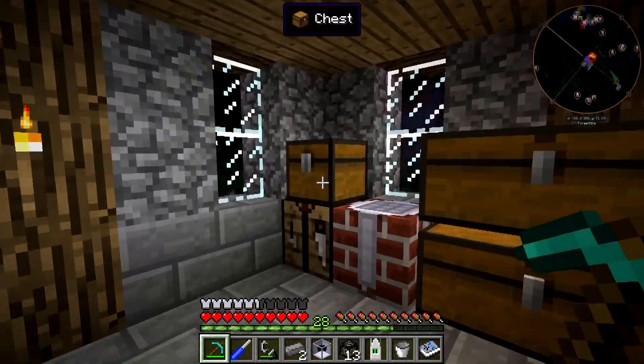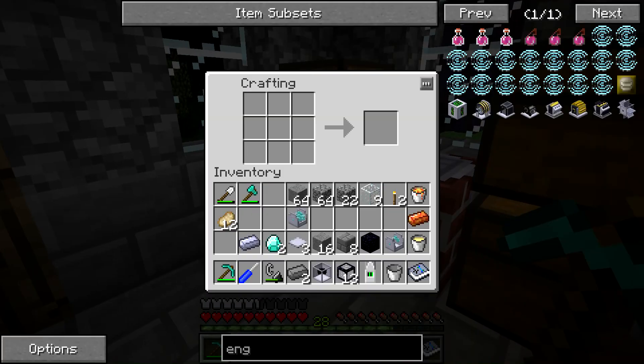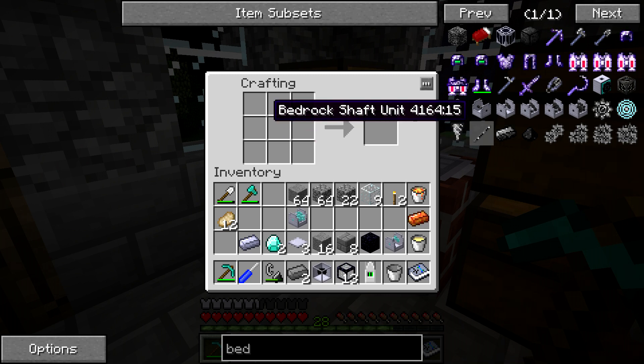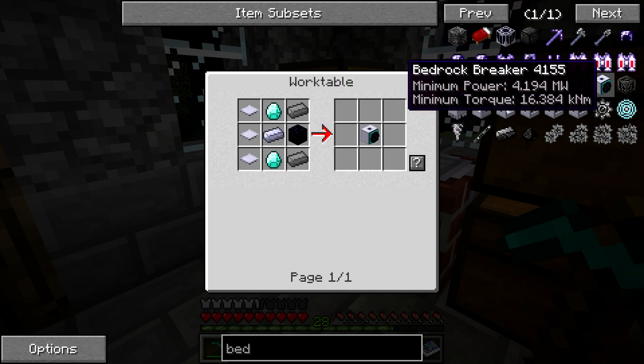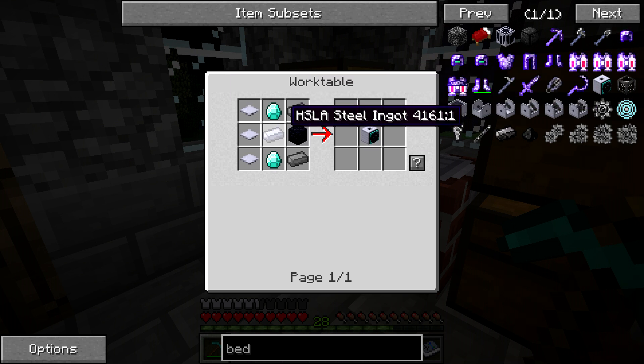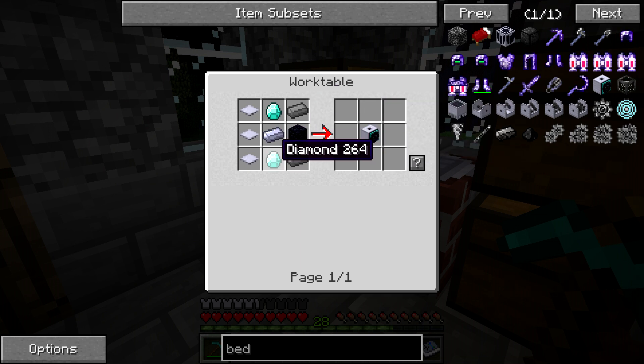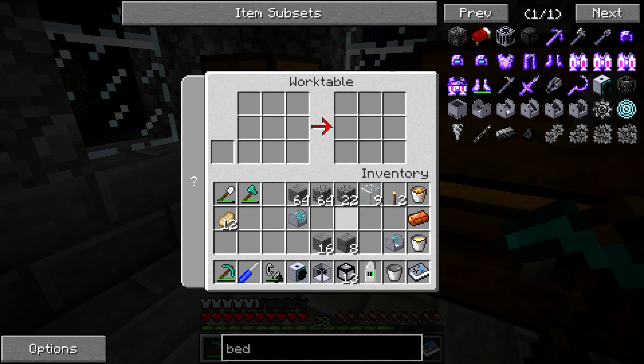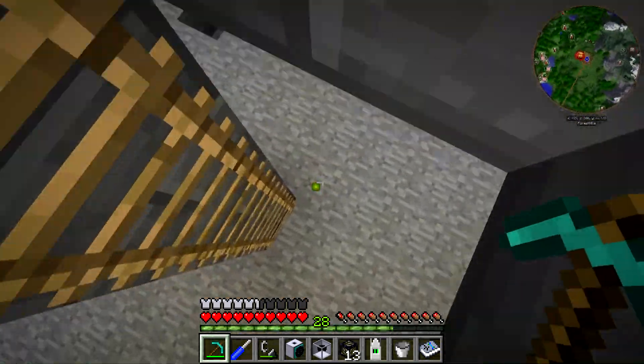The bedrock breaker is actually surprisingly easy to craft and doesn't require that much except for the sintered tungsten ingots. If we go to the bedrock breaker it does require a lot of power and torque — a ton of torque. But all it really requires is some base panels, some steel, some diamonds, the tungsten ingots, and some obsidian. You're going to need a bevel gear because the power goes into the top of this, and of course the gearboxes, the micro turbine, and some jet fuel.